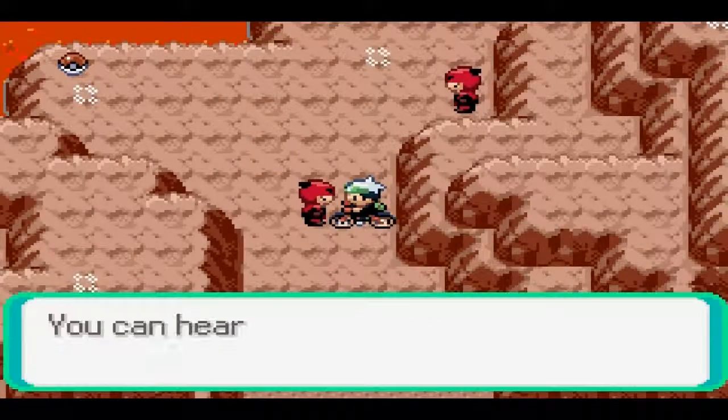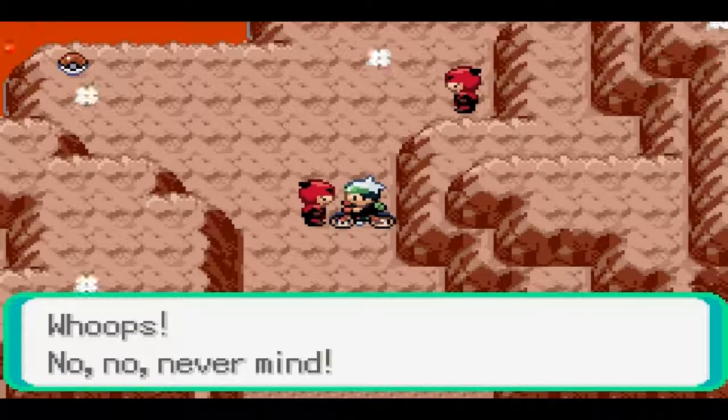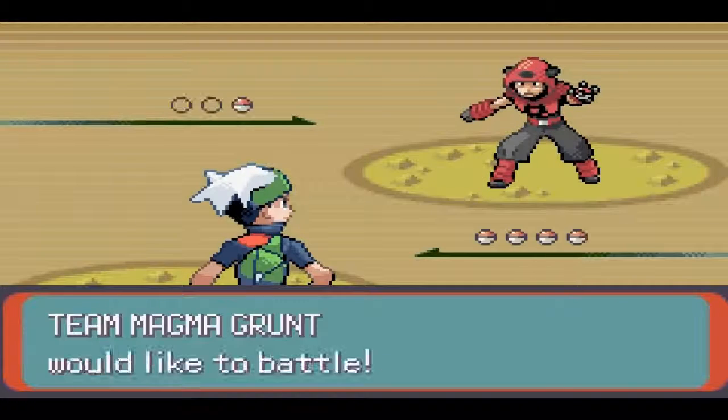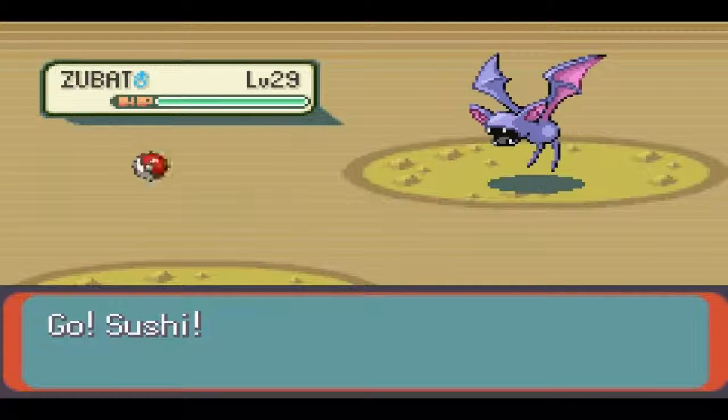I guess I'll just start battling these guys — why not? A grunt says you can hear tremors here sometimes — could it be the volcano rattling? He's starting to give some stuff away now. These guys can't keep their mouths shut. Team Magma Grunt would like to battle. I know that — that's what they're here for. They're trying to defend their stuff, but it just can't touch me.